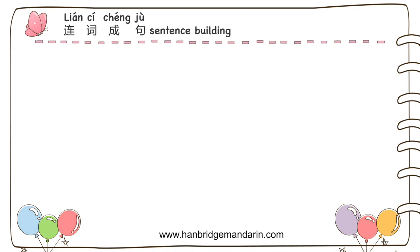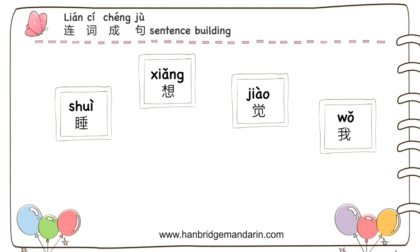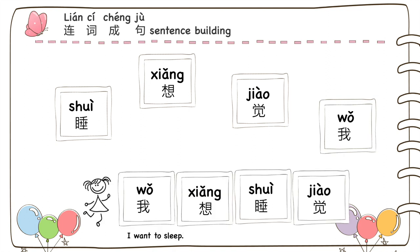The next one is a sentence building game. You can write each character or word on individual sticky notes, then ask your kid or another person to put them together to build a sentence correctly. It's a good way to practice sentence structure and word order.